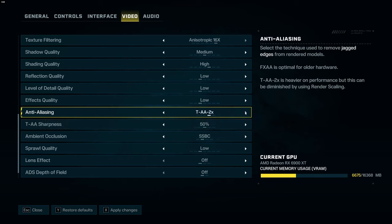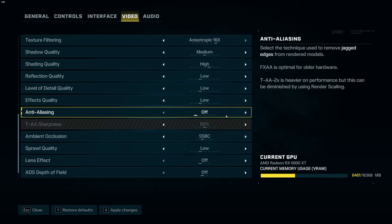For anti-aliasing, it's again a question of preference. In this game, anti-aliasing made my game look too blurry, so I removed it for a clearer image and a nice FPS gain. But if you don't like jagged edges on objects, go with FXAA for basic anti-aliasing and a nice FPS boost. For me, anti-aliasing will be off.